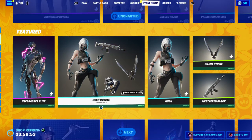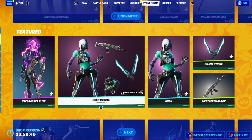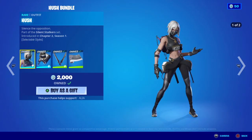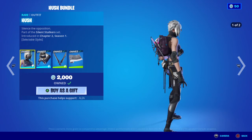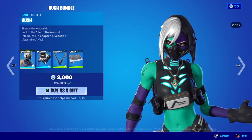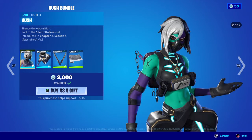Moving away from that, we have the return of the Hush bundle. We have the return of the Hush skin — Silence the Opposition, part of the Silence Stalkers set, first introduced in Chapter 2 Season 1. She has two styles: the default, and then for Halloween the zombified version. I call it the Frankenstein version. Pretty damn cool — definitely recommend grabbing this because she looks absolutely badass.